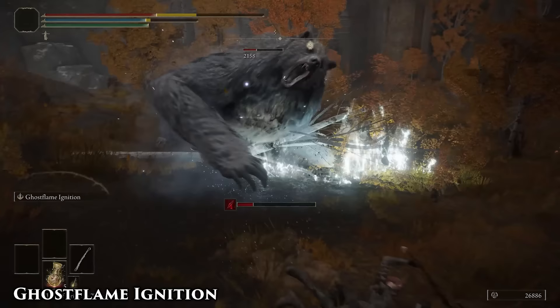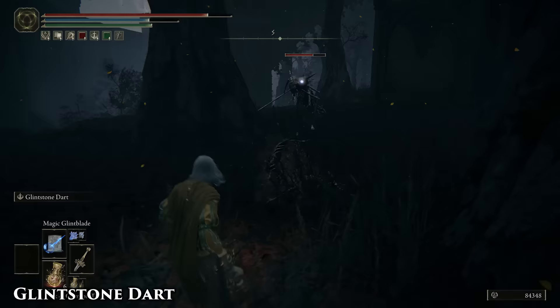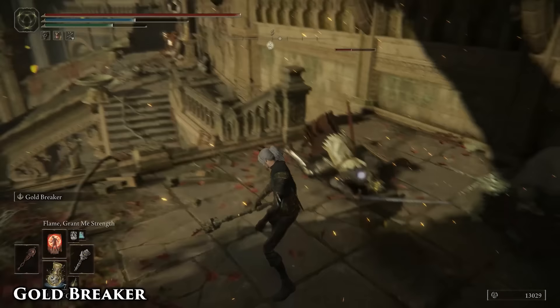Holy shit, this skill is amazing. Frostbite damage, both a close and long range attack, gets boosted with all magic items, Terra Magica, and the Spellblade set if you're wearing it. You just have no reason not to use this. Use the follow-up attack to close distance after an enemy attack and break stances. The projectile part of this skill can sometimes trick knights into lowering their shields. Also, wear the Spellblade set.